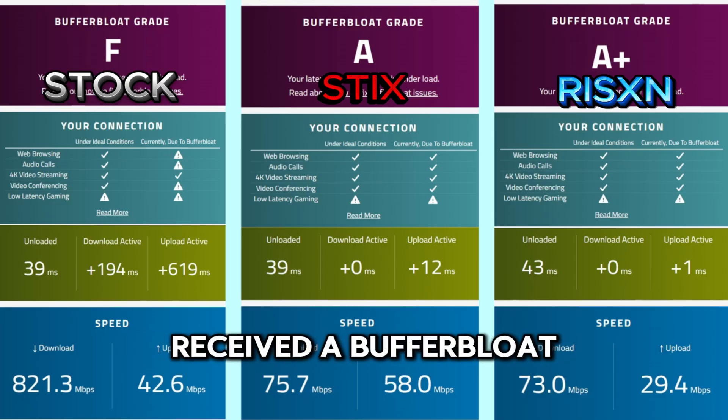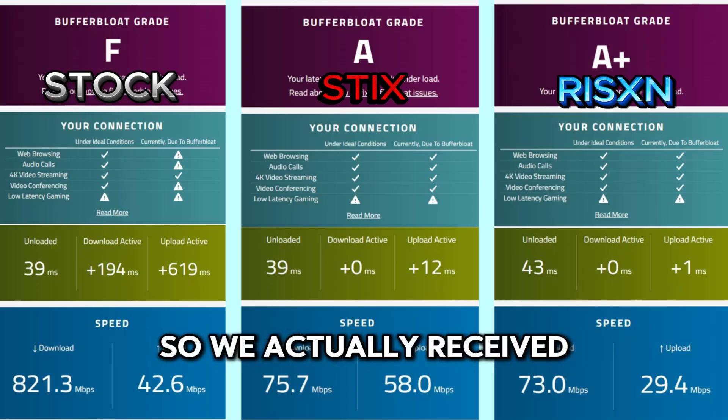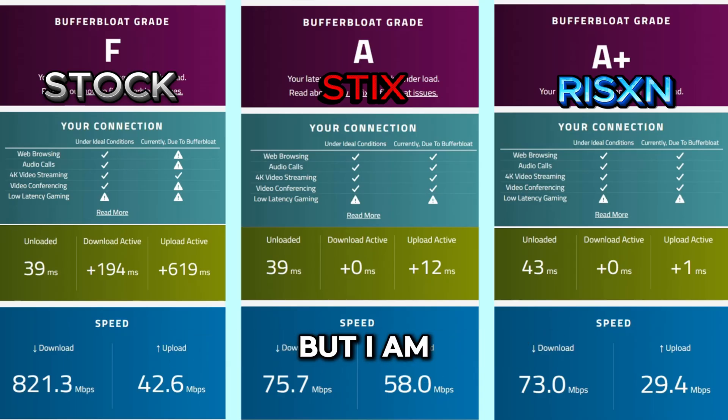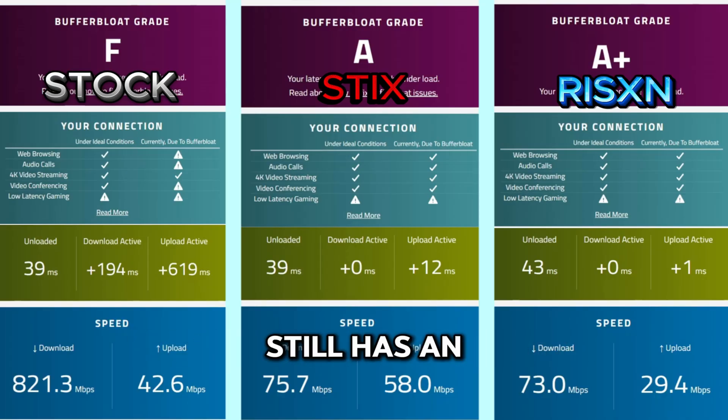Our stock OS received a buffer bloat score of an F, and the Styx premium tweaking utility received a buffer bloat score of an A — the highest we've ever seen from another utility besides Risen Tweaks. I'm so happy that this utility has at least a half-decent buffer bloat score improvement. Every other utility was in the C/C+ range, but Risen Tweaks still has an A plus, so Risen Tweaks still gets the point for the buffer bloat score test.